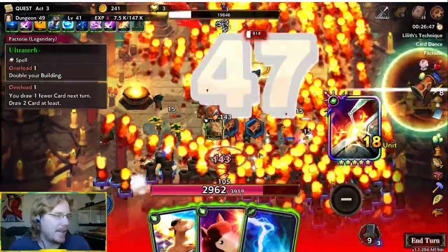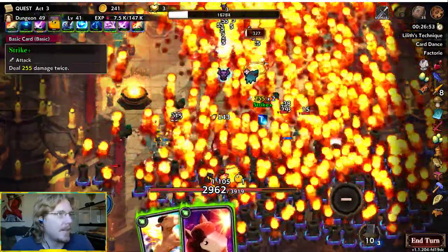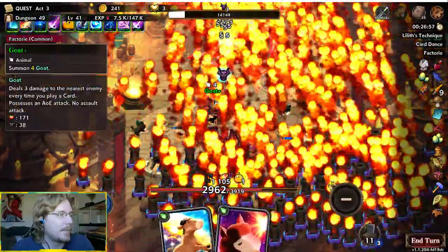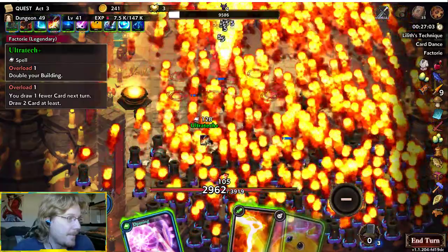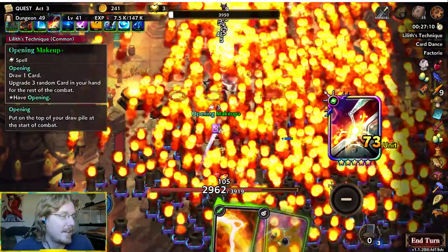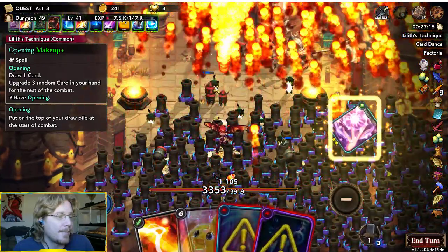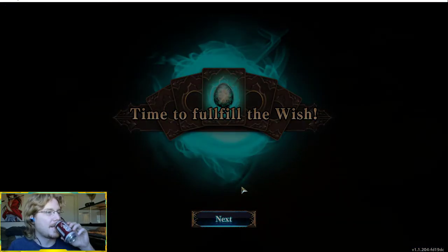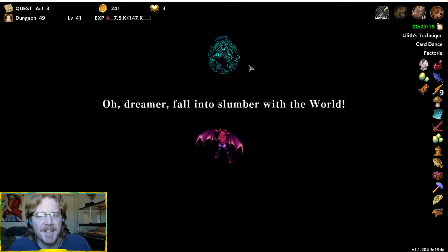Let's double our buildings again — excellent. Double Strike that guy. Put down some goats — oh, I actually know what goats do now, I hope they do awesome work because I have them. Double them again — look at this. There's a chance I can see it. Holy nuggets! That's pretty crazy — that is fucking nuts. Alright, 27 minute run — not bad. Let's see if we can't kill this egg.